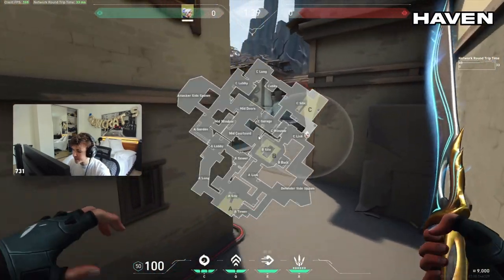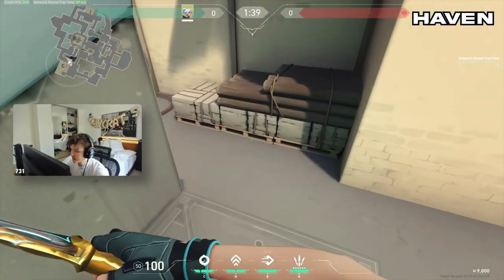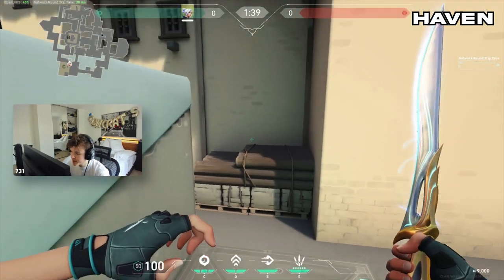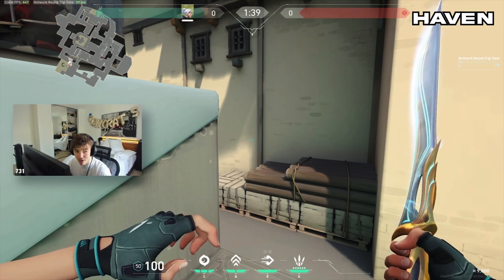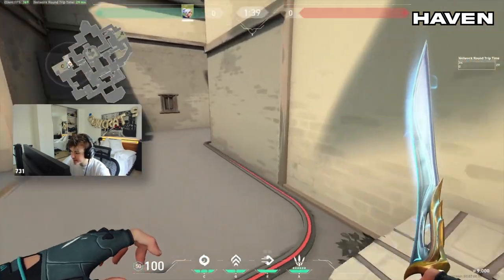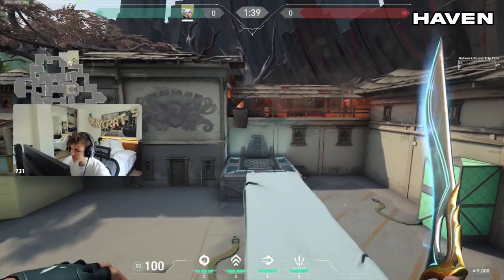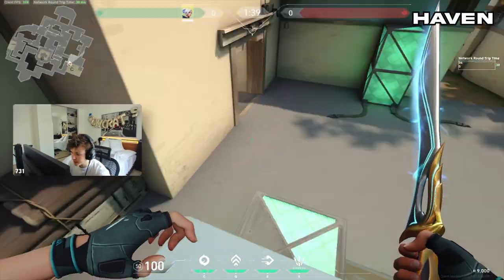Next jump — we're on Haven. Basically, we're gonna get on top of here without using any utility. What you want to do is get on this box right here, do a 180 strafe, and spam Control and Space Bar as soon as you hit the left side right here. Make sure you get as far left when you hit the 180. It looks something like this — and you can get on top of the box without using any utility.